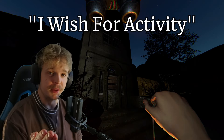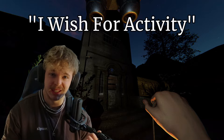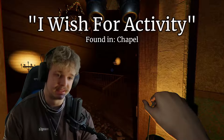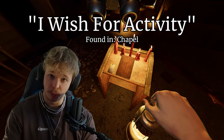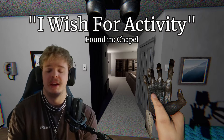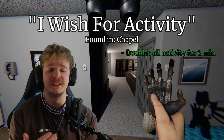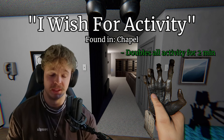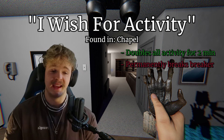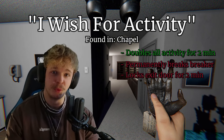The next wish is 'I wish for activity' — or 'I wish the ghost would do something'; both work the same. That tag can be found in the chapel inside Sunny Meadows, right on the podium. When you use this wish, it will double the ghost activity — including touching doors, throwing things, abilities, and more. The drawback: the fuse box will permanently break, and the exit door will be locked for two minutes.